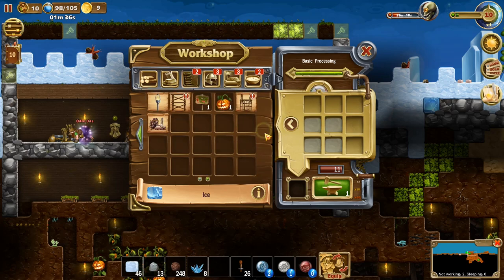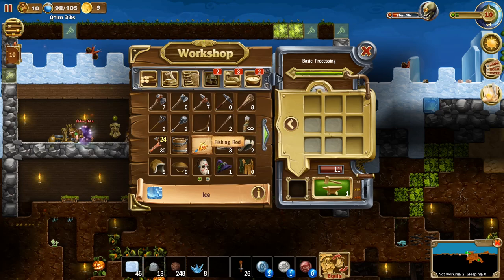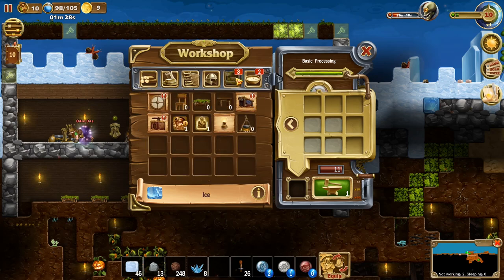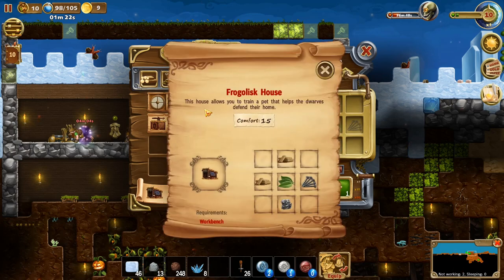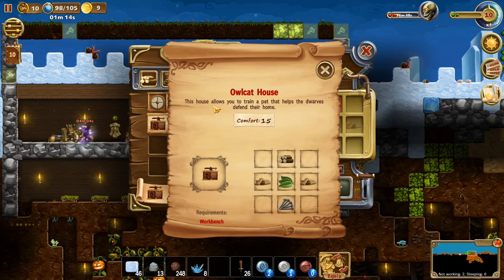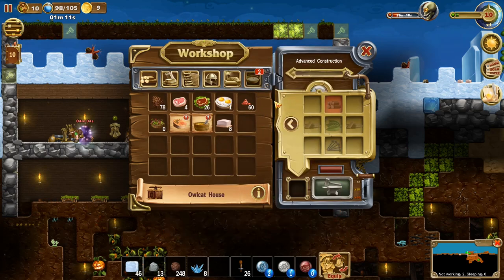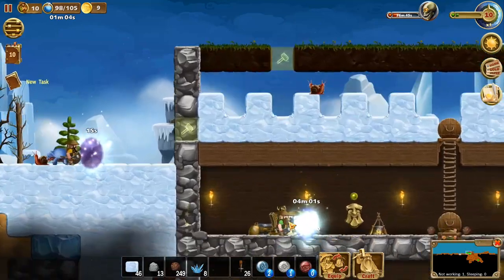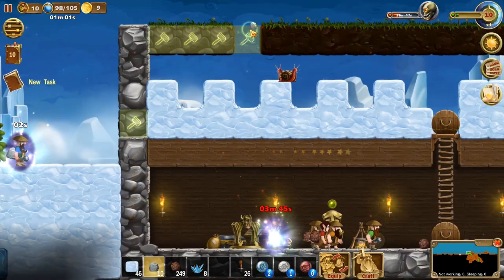We unlocked basic fishing - okay, fishing related, that's cool. Basic furnishing I'm pretty sure. Owl cat house - what is this? 'This house allows you to train a pet that helps the dwarves defend their home.' Oh, that's pretty cool. And we can have fish too and such, but I'm not sure why we're gonna get fish in this world.